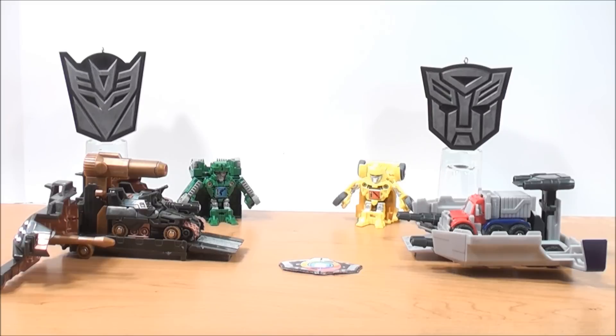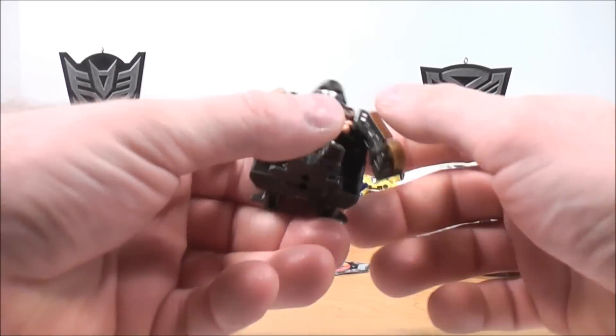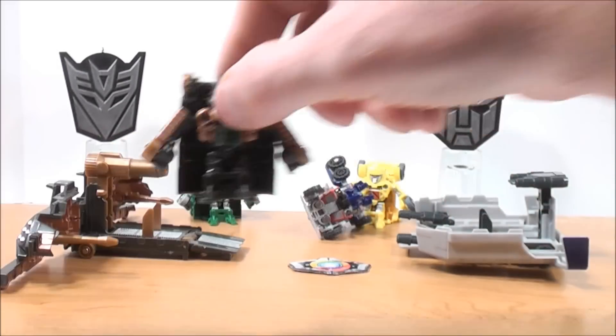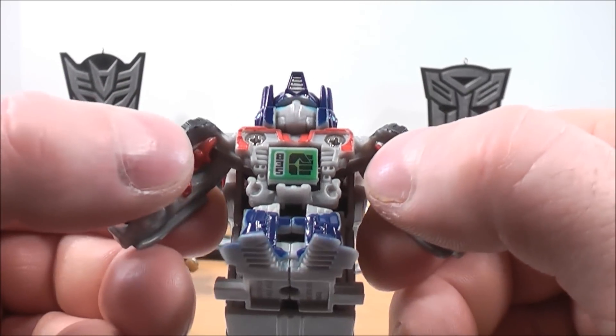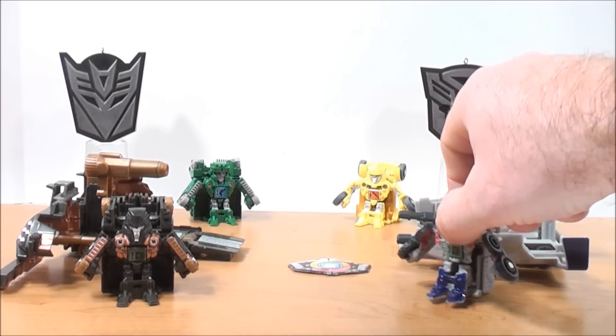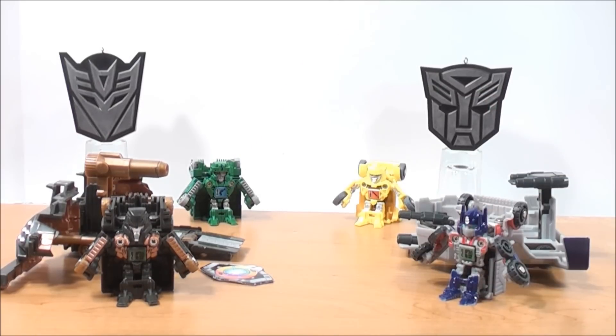I decided to have a little Battle for the Matrix. We've got the Matrix in the middle — on one side Optimus Prime, on the other Megatron. To battle, you just press on top of the weapons. Megatron gets his fist power at 875, and Optimus Prime gets fist power at 835. So the Battle for the Matrix goes to the Decepticons — Optimus Prime, you are out of here!